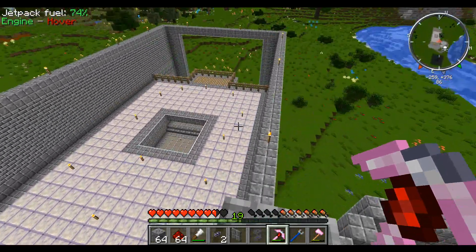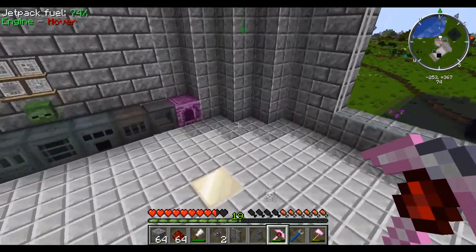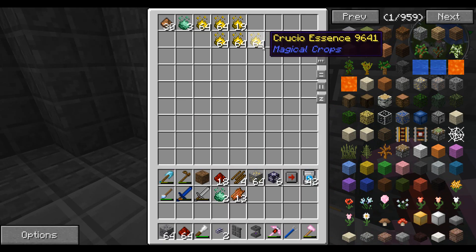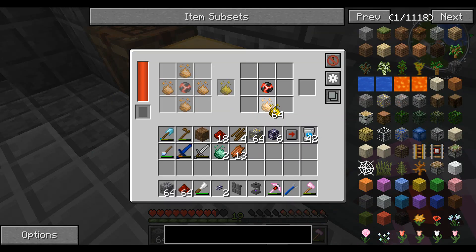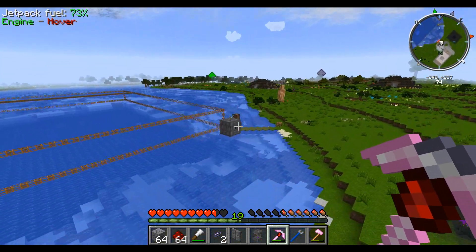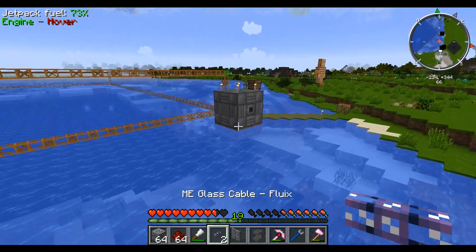I've got a ton of torches lighting up the place at the moment. Thank God I've got a ton of cobblestone from the quarry — that came in very useful, even though I did have to chuck some stuff out. We have lots of yellow Thaumcraft Essentia stuff currently. Let's just whack that in here and get that made up into Impetus. Let's head over to the quarry real quick, just check how that's going, and then we'll get on with some stuff.